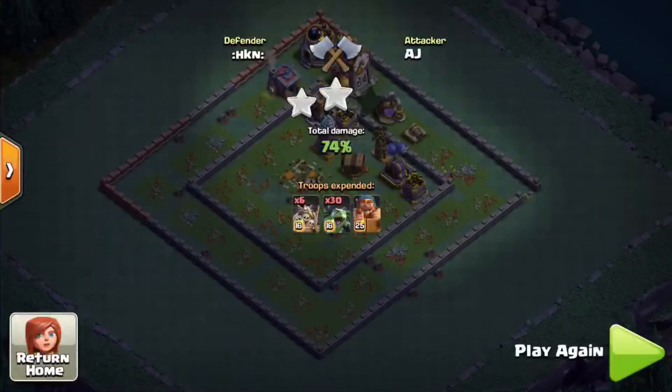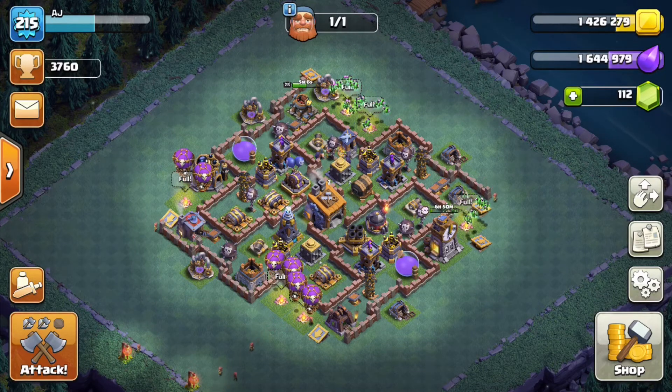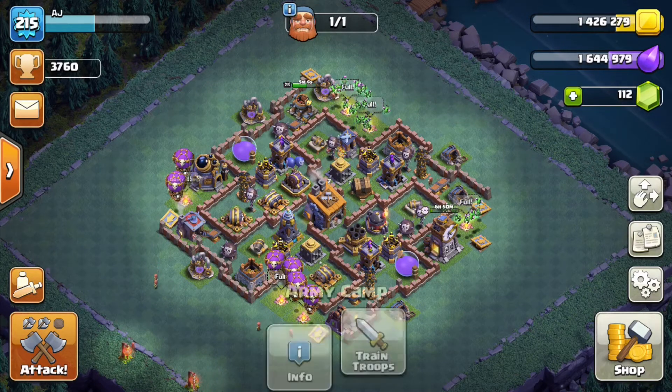This one will end with a 74% two-star. With this attack, a lot of it comes down to placement of your drop ships. If you can cover the minions well enough while they do the damage, you can pick yourself up a ton of wins using this combo.